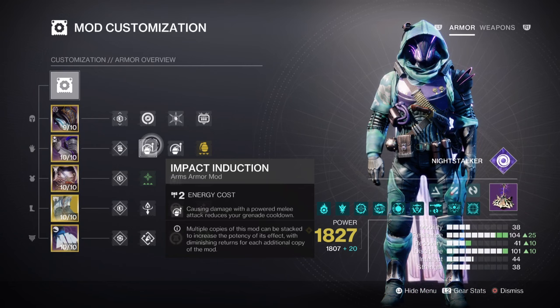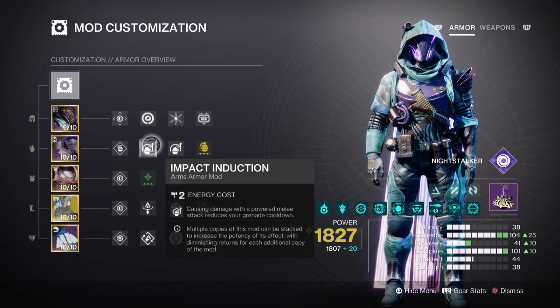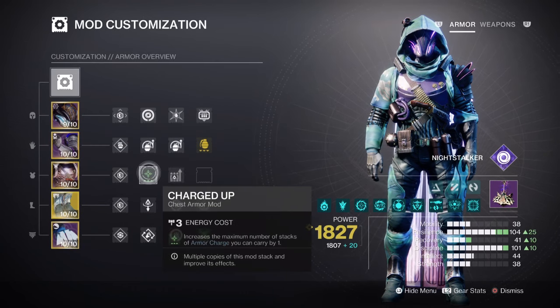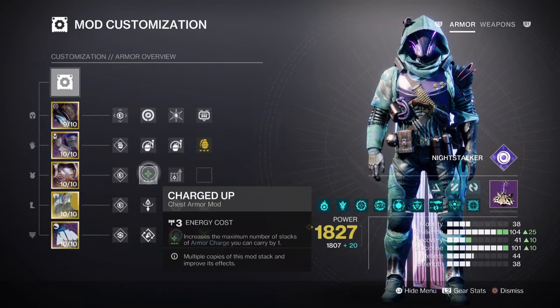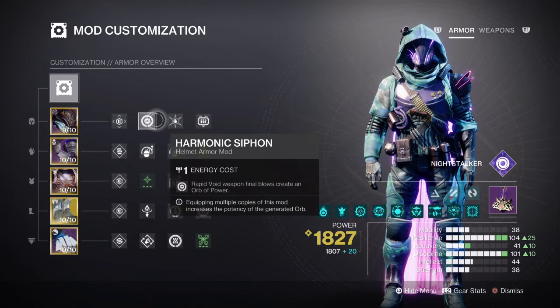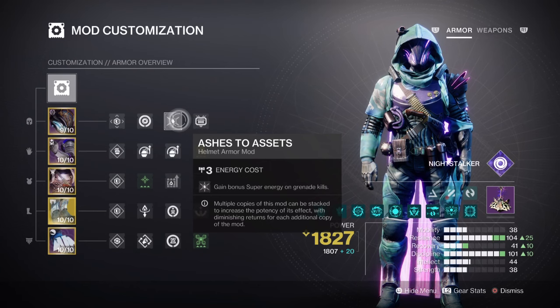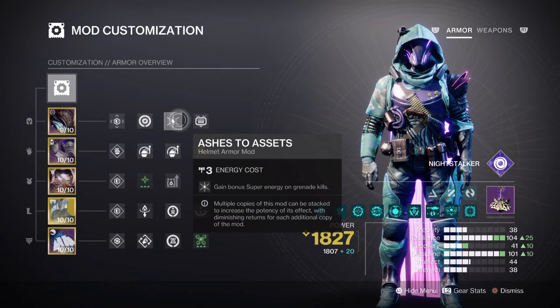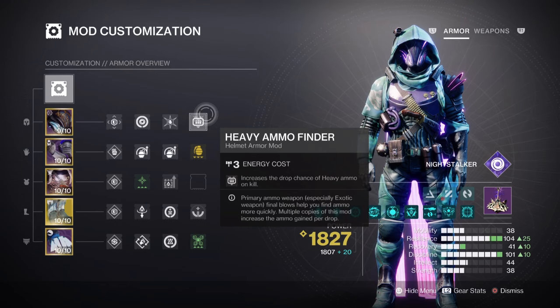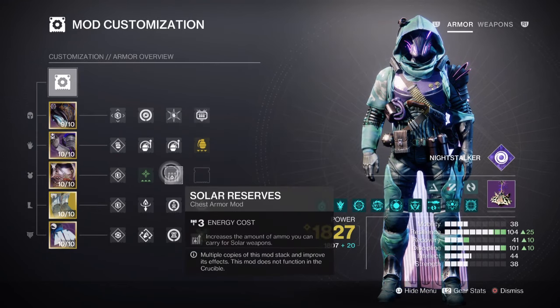You just need to think about how often you plan to use your grenades and where. This leaves room for additional mods such as Charged Up, giving us a +1 to the number of armor charge stacks we can hold. Having Harmonic Siphon, Reaper, and Powerful Attraction is recommended for creating enough Orbs of Power on the go, and adding Ashes to Ashes will further expand how fast our super energy builds via grenades. Lastly, heavy ammo finder, solar reserves, and scavenger mods are recommended if you go with the same loadout I do - otherwise Void variants are a better choice.